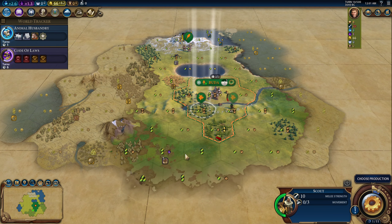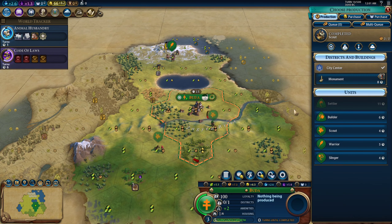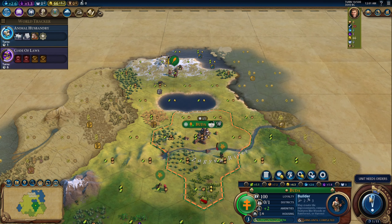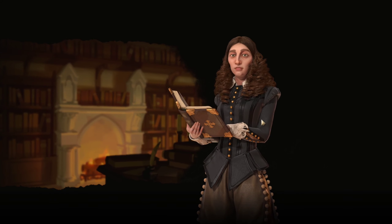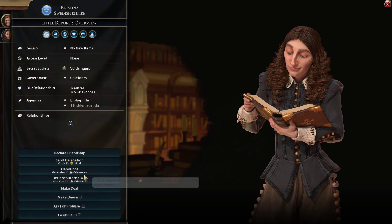Okay, so we'll fortify there. I'm going to send this scout in this direction. This is such a lonely start — so far no city states, no other players, no good tiles. There's Christina! Okay, so that's great. I'm going to send her a delegation.